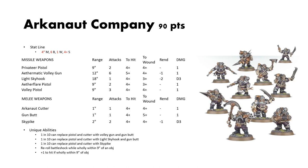To start off we have the Arcanaught Company. They come in at 90 points for 10 models and they have a plethora of weapon profiles. This is something you will notice across anything to do with Kharadron Overlords — they seem to have 101 profiles for a single unit. For their base stat line they have 4-inch move, 6 bravery, 1 wound, and a 4+ save.